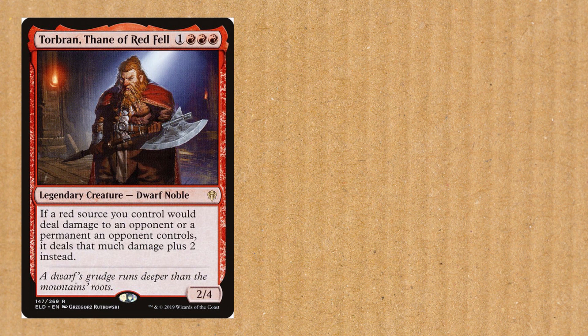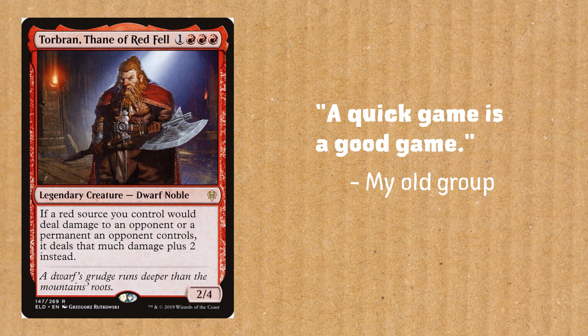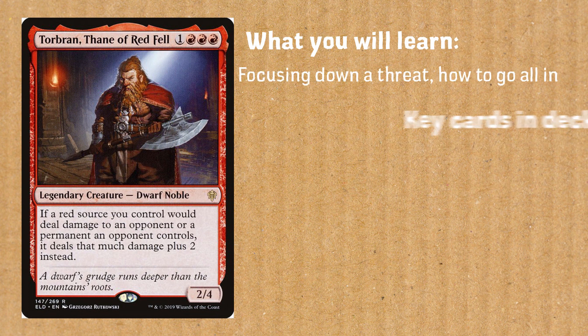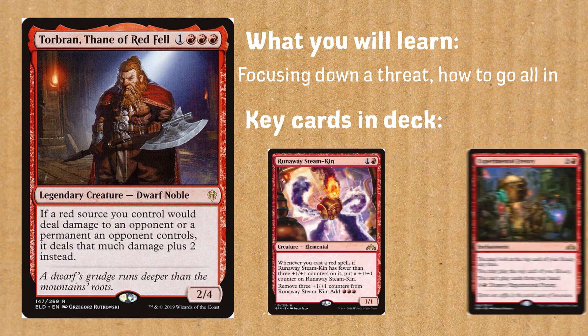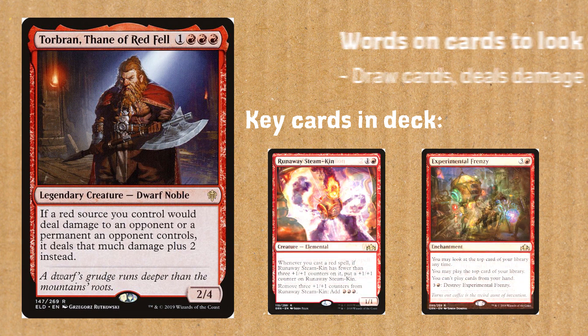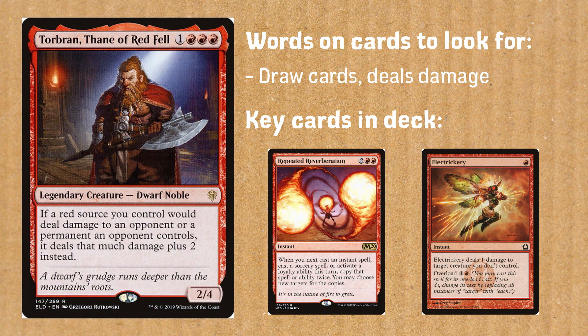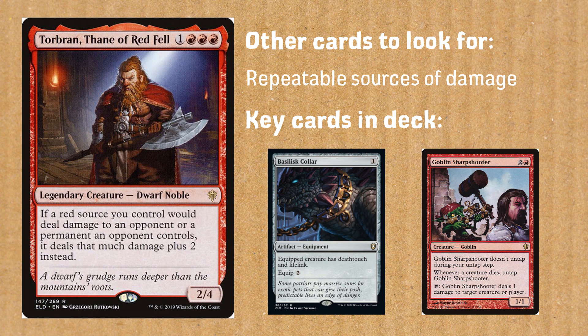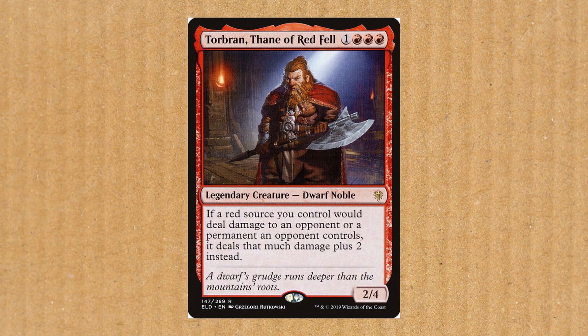Next we have Torbran, Thane of Red Fell. My old Commander group always had one rule which I won't forget: a quick game is a good game, and oh boy does Torbran agree. Torbran is a 4-mana 2/4 that makes it so all red sources you control deal an extra 2 points of damage. That means each creature of yours deals an extra 2 in combat, any triggered or activated abilities that deal damage deal an additional 2 points — planeswalkers, instants, sorceries. If it's red and it deals damage, it does more. The idea of this deck is very simple: just deal damage.